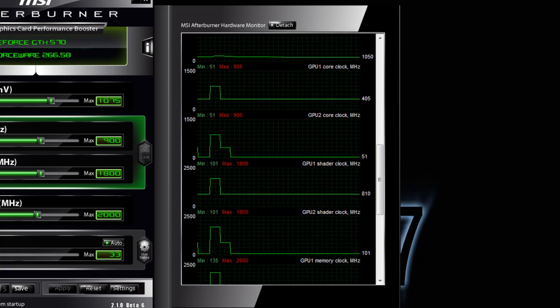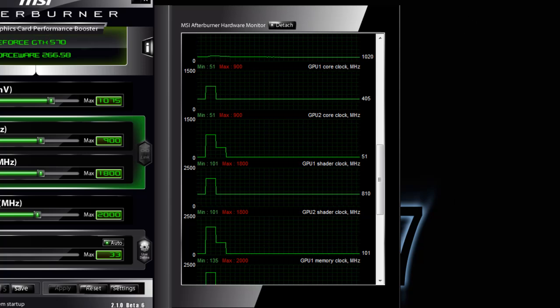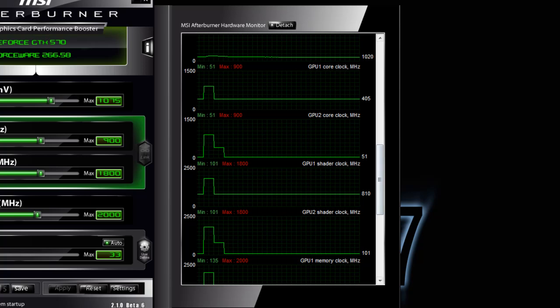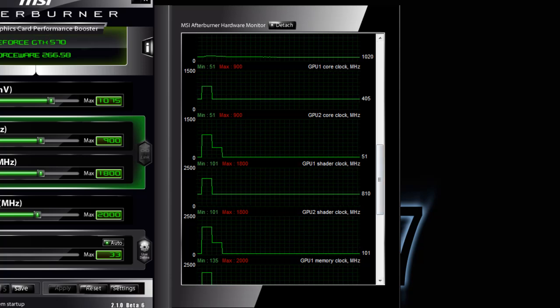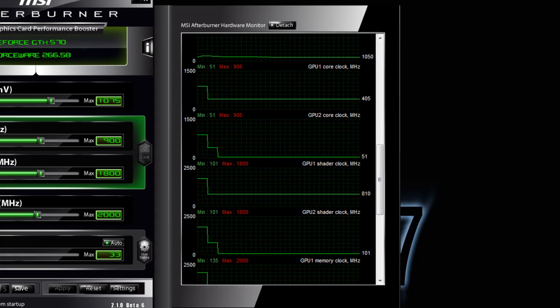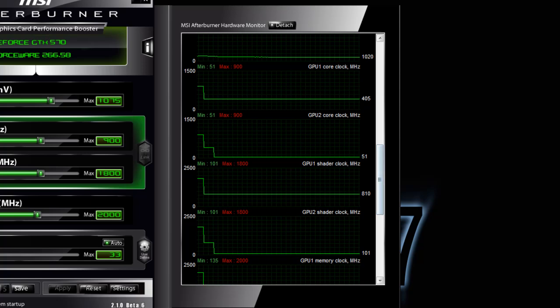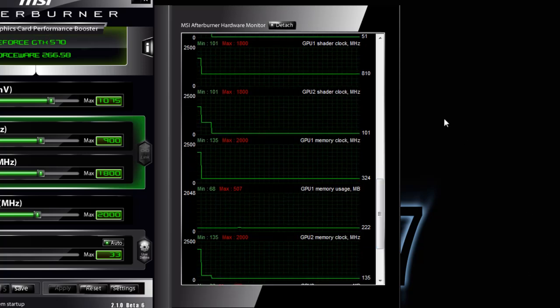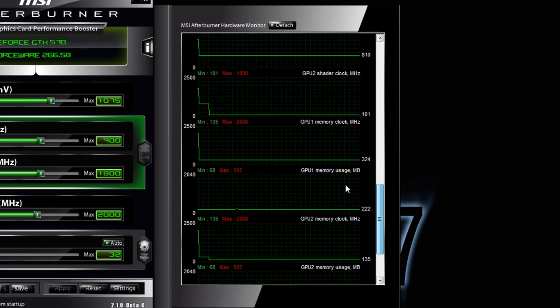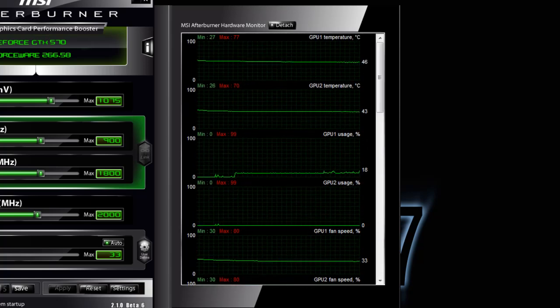Just to give you an idea — running 3DMark11 on stock. The CPU is also overclocked at 4.5 GHz. The actual voltage is 1.26 in the BIOS, but my motherboard pushes the voltages up a little bit so it reads at 1.28. The temperatures idle at around 38 and then under load it gets to about 73–74.